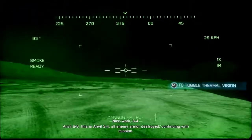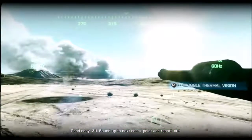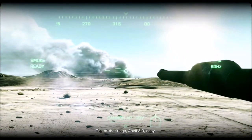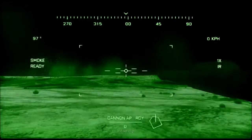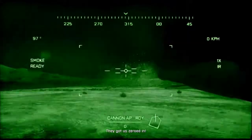Anvil 6-6, this is Anvil 3-4. All enemy armor destroyed. Continuing with mission. Good copy, 3-1. Bound up to the next checkpoint and report. Out. Top of that ridge, Anvil 3-3, copy? Incoming! They got us zeroed in!